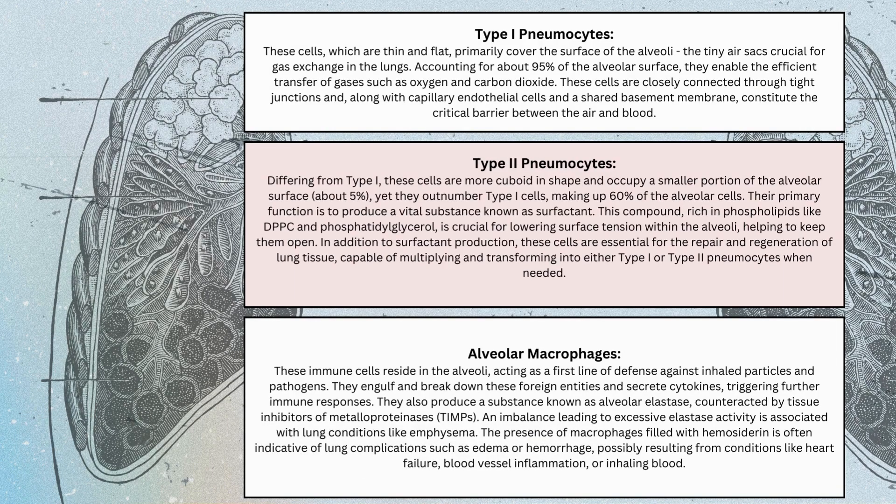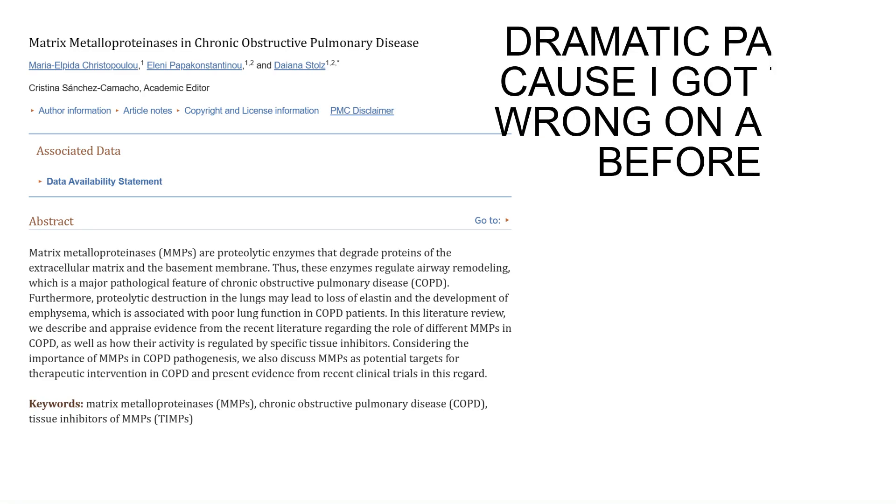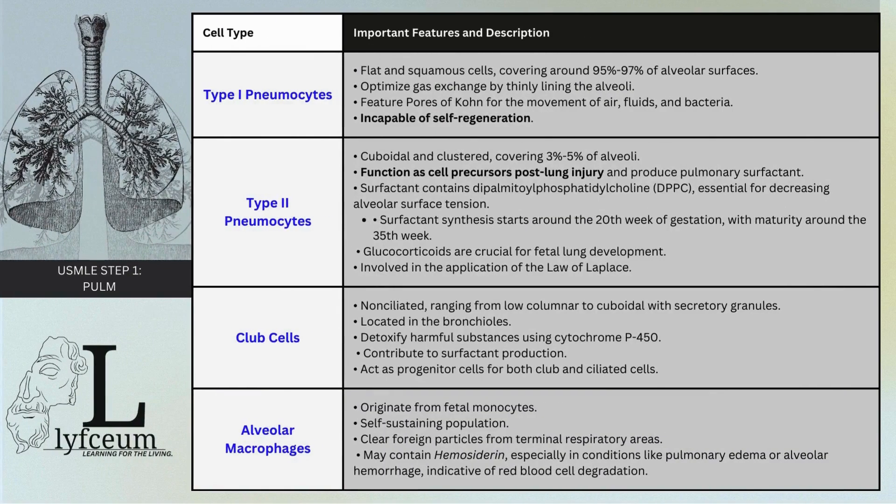Moving on, we also have alveolar macrophages — these are the lung's defense. They gobble up germs and debris, but also are instrumental in starting immune responses because they release cytokines. They also produce elastase, which is kept in check by tissue inhibitors of proteases, and that's relevant to emphysema. In consuming things, they can accumulate hemosiderin, which can indicate inhalation of blood, blood vessel inflammation, and edema within the lungs.